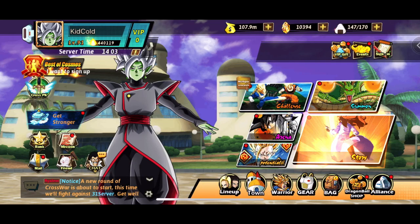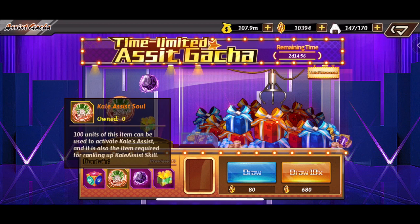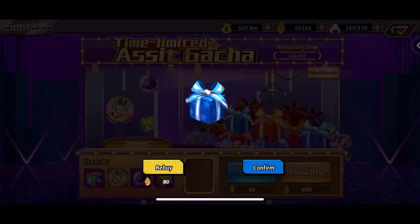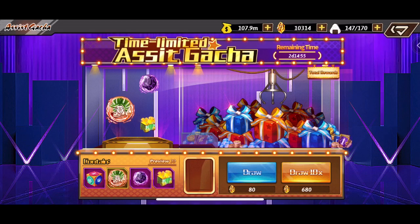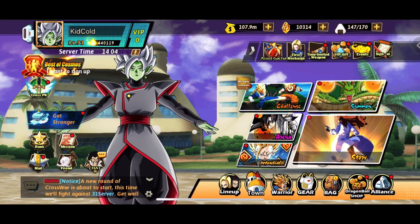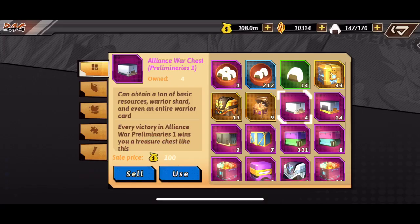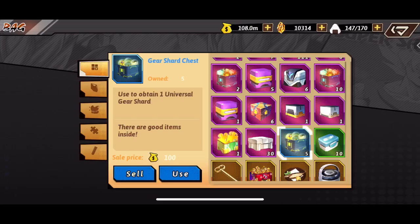I will just be farming those up if we do get them to get the Xeno Goku to 6 star. Obviously in the future they will be adding his Divine Domain. But this is the assist gacha — you can get shards of the assist soul for Kale. Now currently we do not have Kale, but I believe if you do get the assist souls for her, you still cannot use them because you have to have the character leveled up to level 74 and also orange.